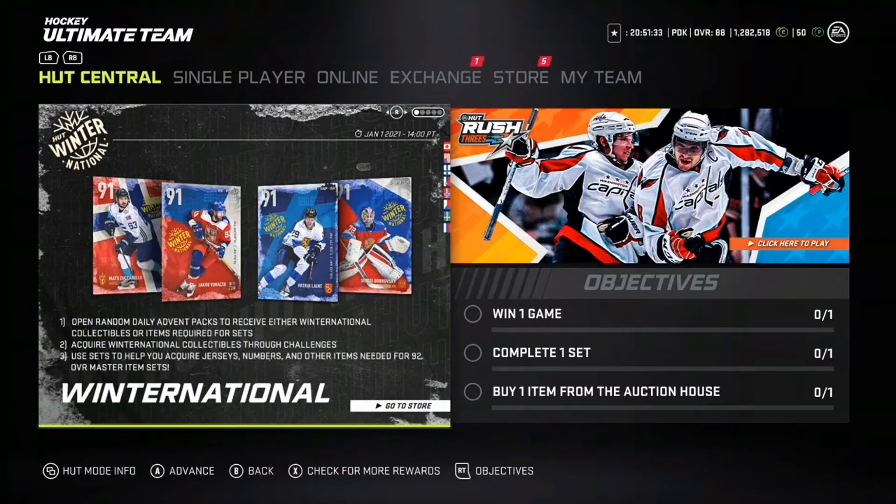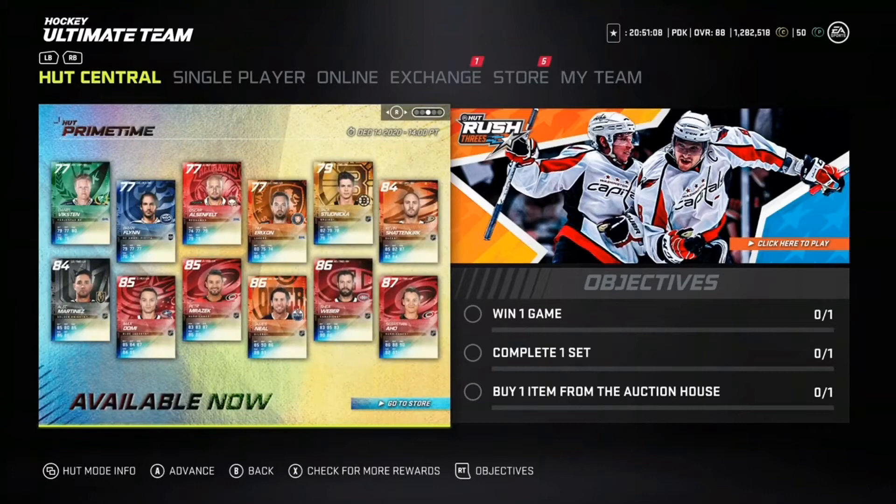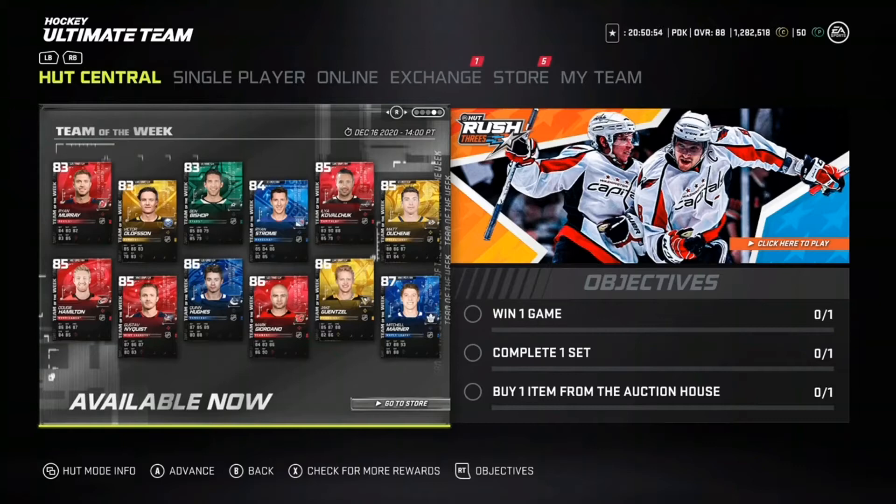These are all the other master set players available until December 14th — we have Jay Bouwmeester 89, Leon Draisaitl 89 who has Distributor which is going to be a nice card, Brandstrom, Levy, and a bunch more. We also have some prime times with Aho, Shea Weber, James Neal, Peter Mrazik, Max Domi, Alex Martinez, Kevin Shattenkirk, and more. If you missed my last video, I did break down the new Team of the Week card they added in NHL 21 HUT.